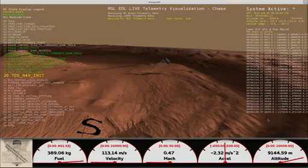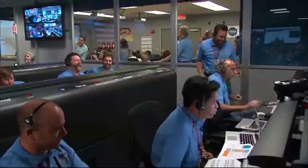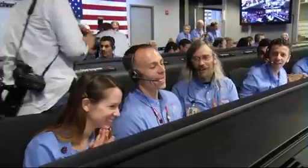We are at 9 kilometers and descending. Valid range. Nav filter converge with a velocity correction of 0.7 meters per second. We've acquired the ground with the radar at an altitude of 80 kilometers. Feature has separated.